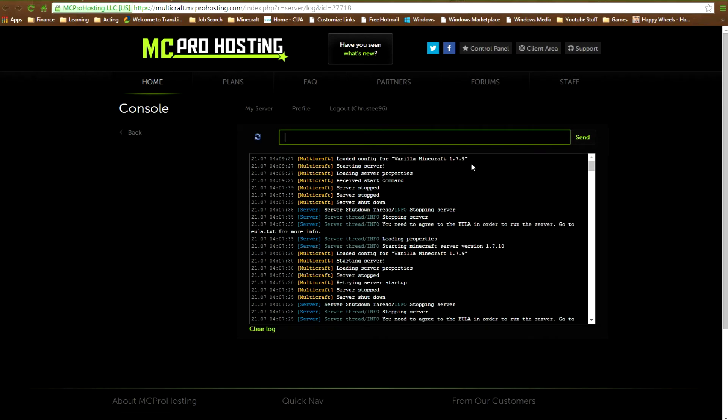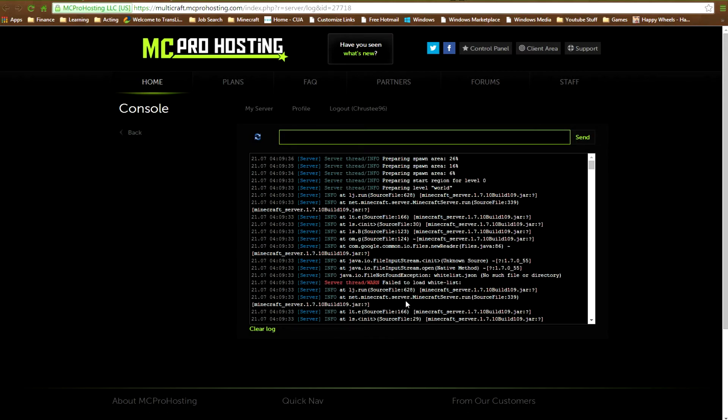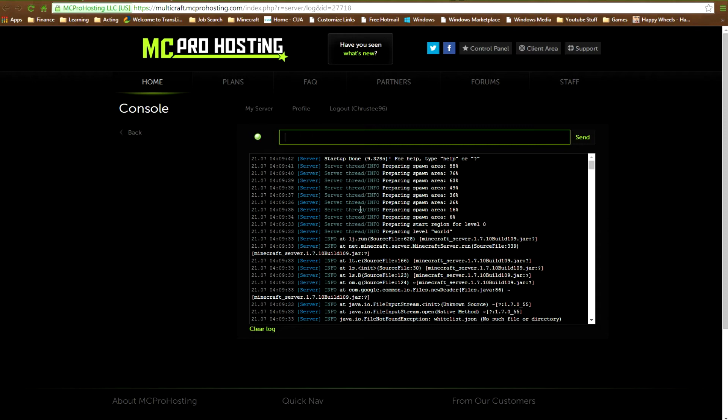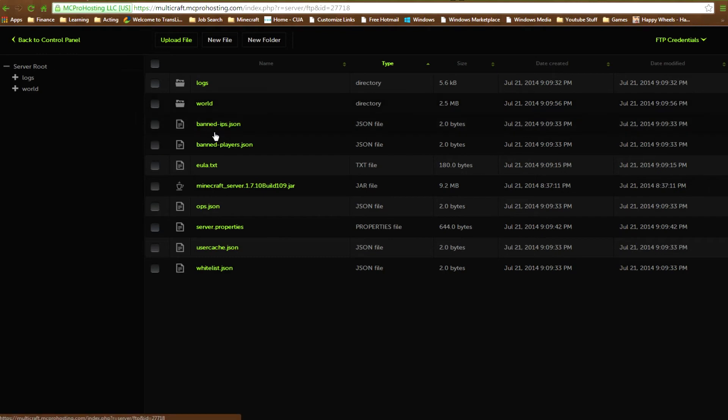It's loading the config for the server. It failed to load a whitelist because it's not there yet, so it will create the files. Don't stress about error messages on first startup - there will be files that aren't there yet, but it will make them. The startup's done and you could jump on your server right now, but you don't know what your server properties are yet. I generally stop the server first so I can access my config files. Under FTP file access, you've got all the automatic files it's made, including your whitelist.